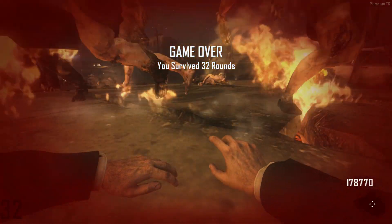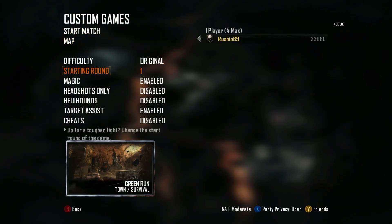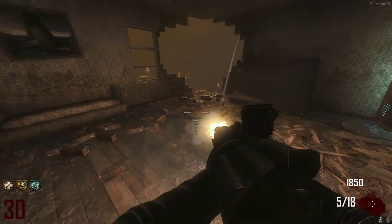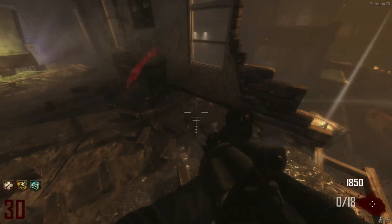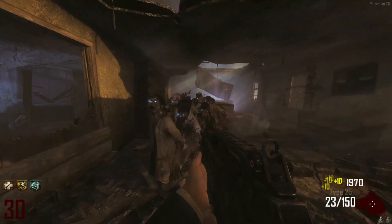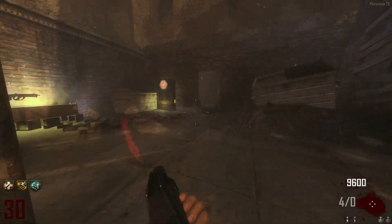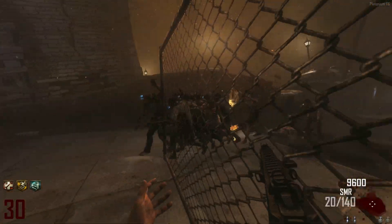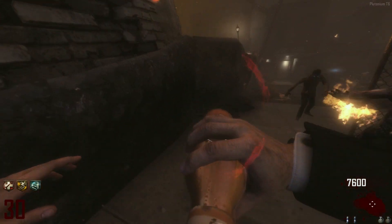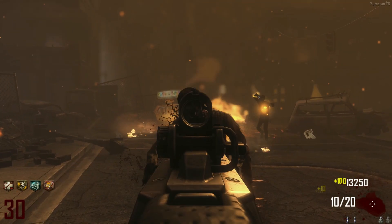Third and best game of them all starts right now. I told you that we needed to beat round 42 and that's what we're going to do. Because Plutonium is a godsend, it has an option to start your game on round 30, so let's skip the usual bullshit and try for some higher rounds. It took about seven full minutes to get the SMR, but once we did, things were off to the races. My unupgraded disappointment of a child felt strong in my hands, killing an entire horde of zombies in only a few magazines.